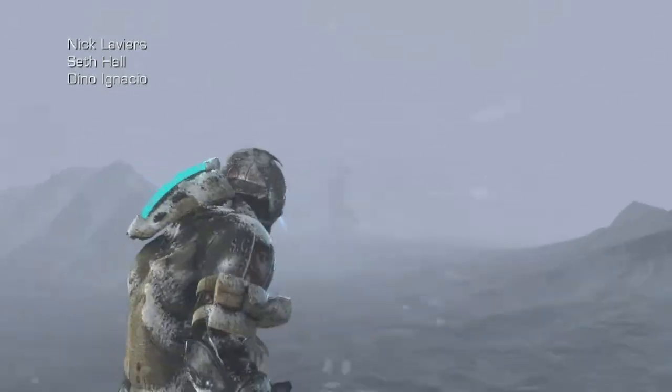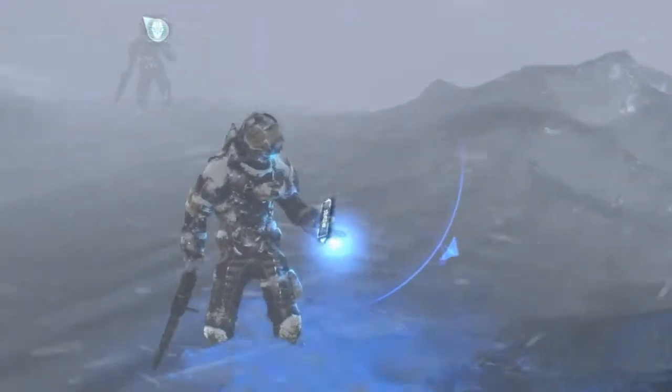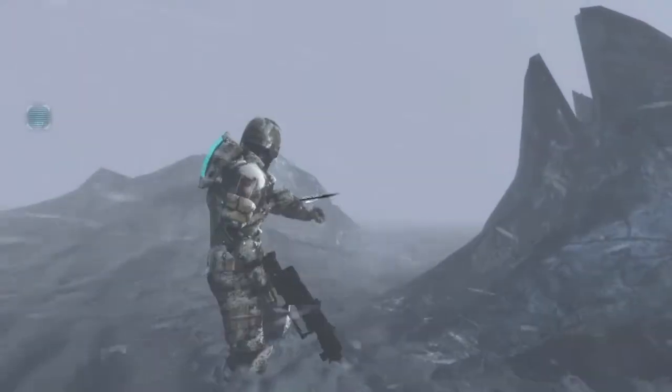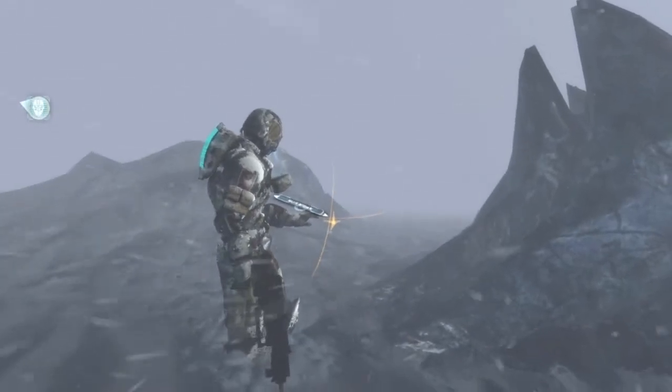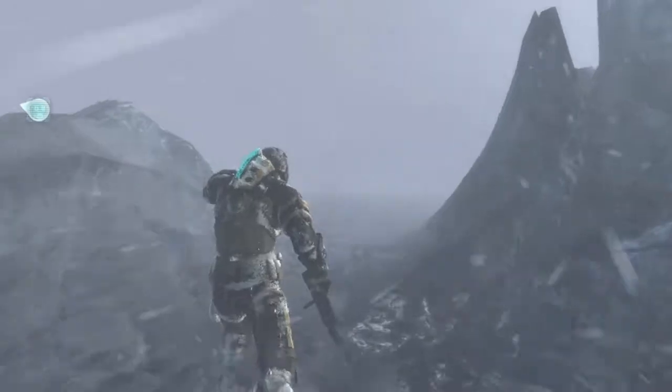Alright, over here. If you hold B you see your objective locator, but you can also find workbenches and stores and stuff. Let's set it to objective — there we go. We have to go this way.